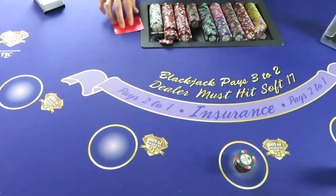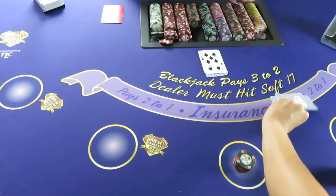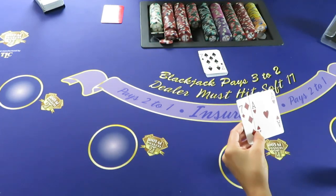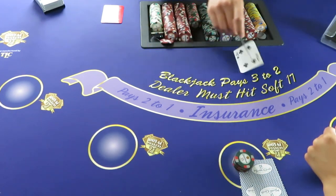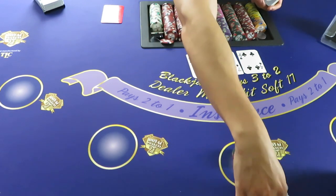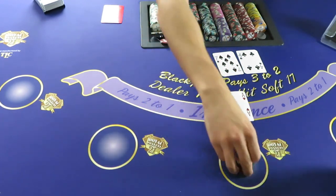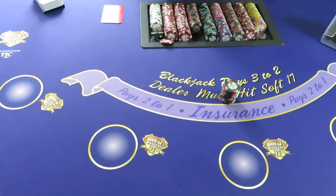Here we go — just going to stay on that one. The dealer has 19 and 18. That's it, let's see what we've got.